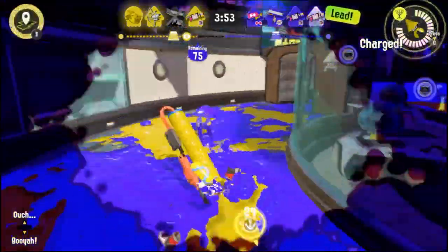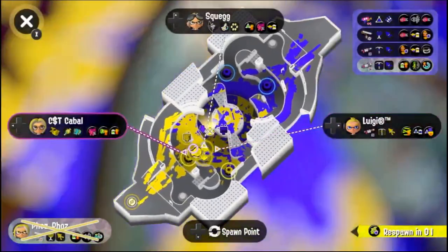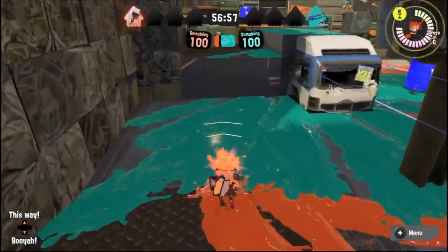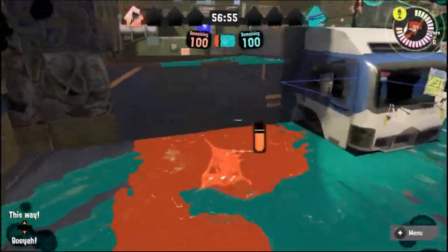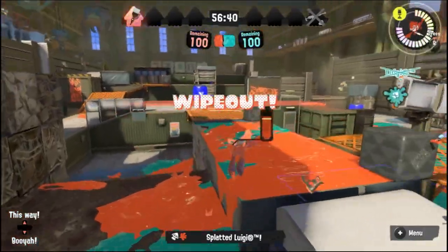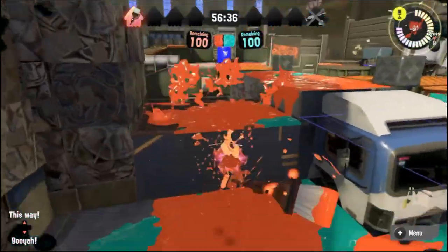There's actually a quick temporary solution to these problems for most of the maps that actually needed to change, like Mincemeat Metalworks. For example, these walls next to the defender's side truck could be made inkable while they look into better routes or flanks that could be added. It's not a perfect fix, but it does make attacking that position a lot easier.